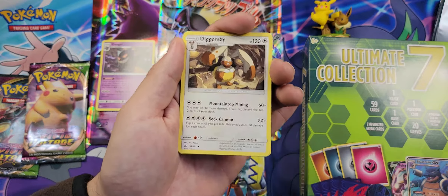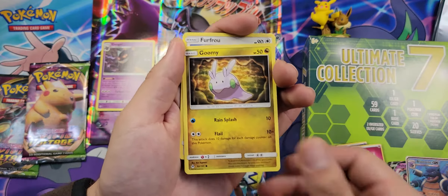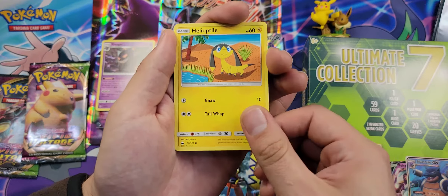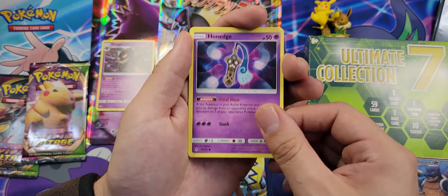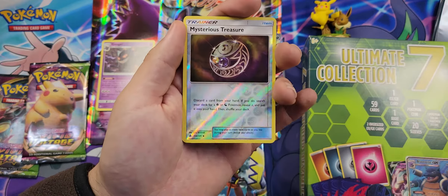Let's see which one we should turn first. Not bad — Eternatus V, it is a promo but it is very nice. And a Gengar — matchy matchy! There we go, nice little Gengar, and some nice sleeves.